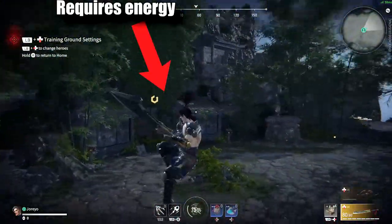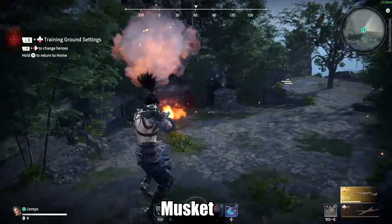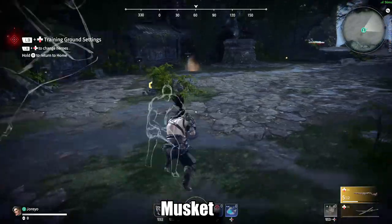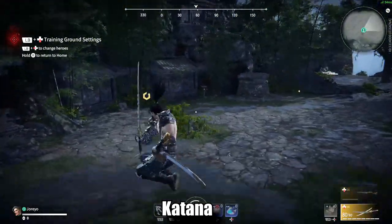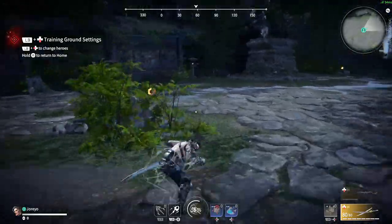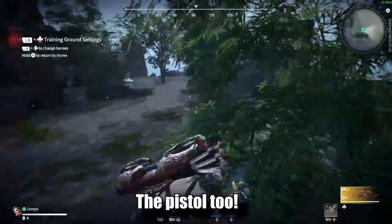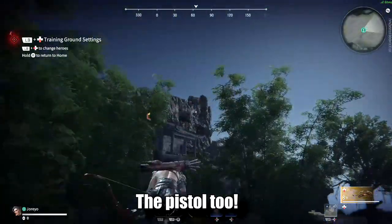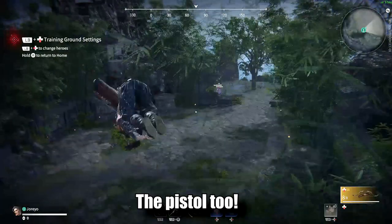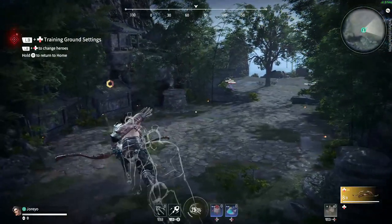Most weapons do this, but because the animations are so long you can only effectively do it once. But this is where the bow comes in. The bow does not need to fire to reset the dash animation. You aim and then immediately dash and jump, bypassing the need to do a long animation and making the bow the de facto skywalk weapon.